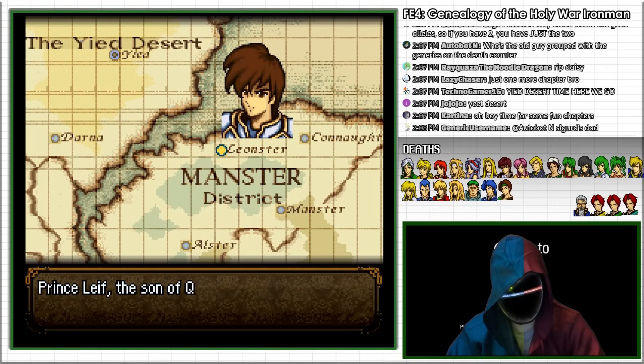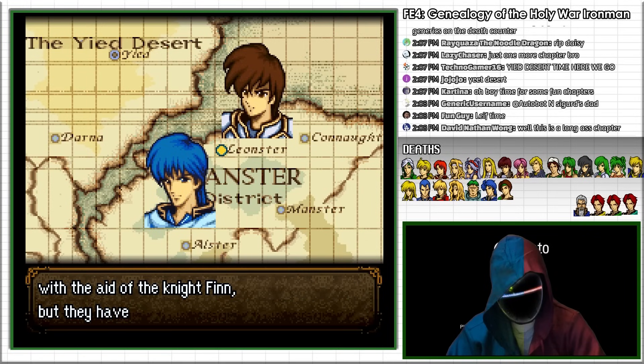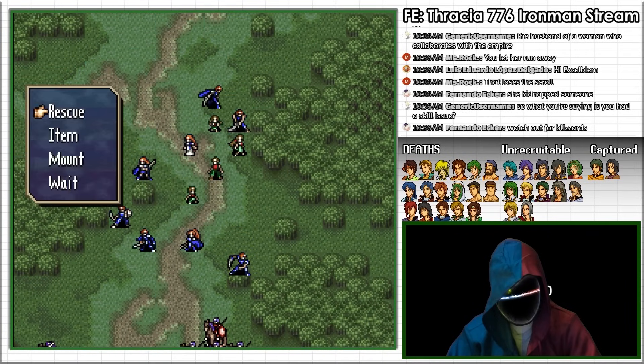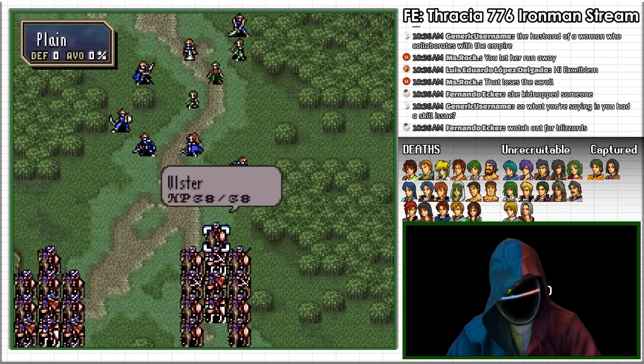In Chapter 7 of FE4, Prince Leif of Leinster, son of Quan and Aethlyn, has also risen off in a revolt against the Empire, but has lost his entire army after a poorly executed raid on Ulster. Notably, this is the same event that is also depicted in Chapter 19 of Fire Emblem 5, Thracia 776.